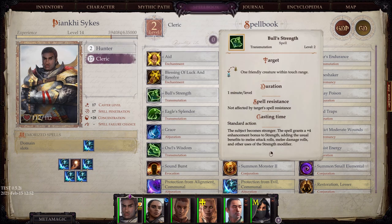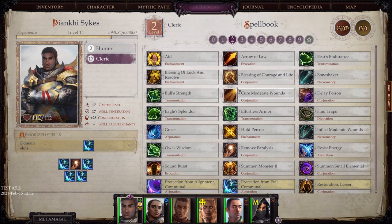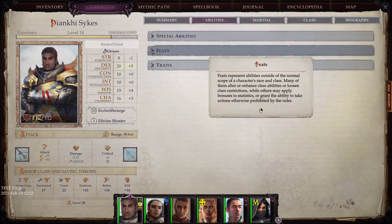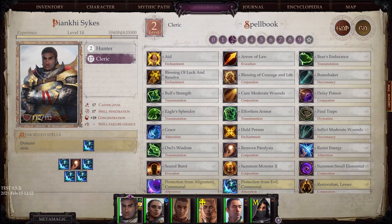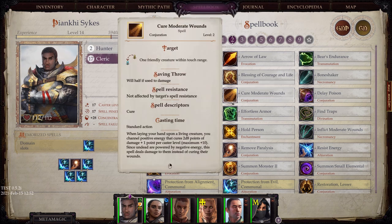Bull's Strength gives you things that can add a strength, charisma, or wisdom bonus based upon the type of party you have. Healing is always useful, but keep in mind if you have a cleric who is good-aligned, they're going to get Spontaneous Healing, which means you can use your power on any stored spell. You don't have to actually slot Cure Moderate Wounds — any spell slot will just have a heal spell available. So you don't need to manually slot these if your cleric is good aligned.